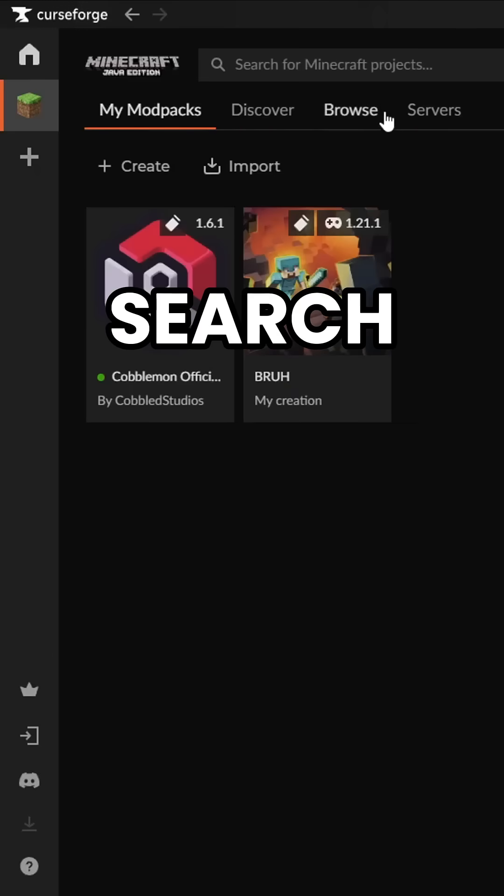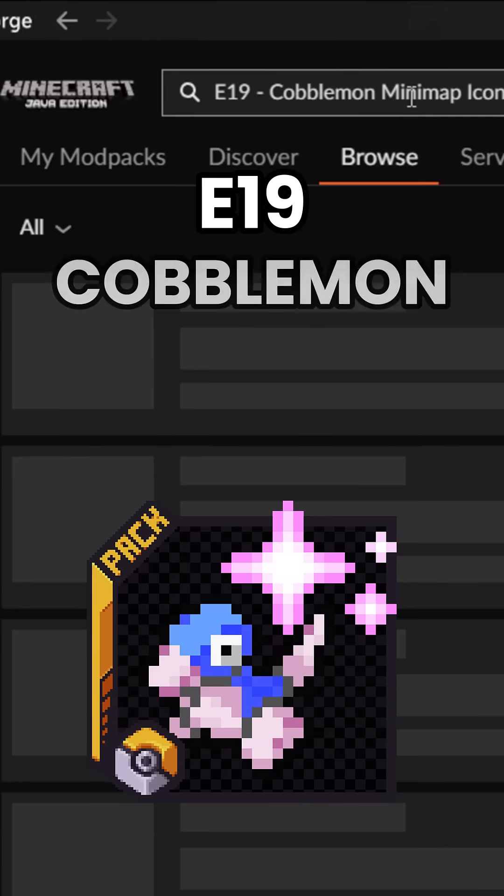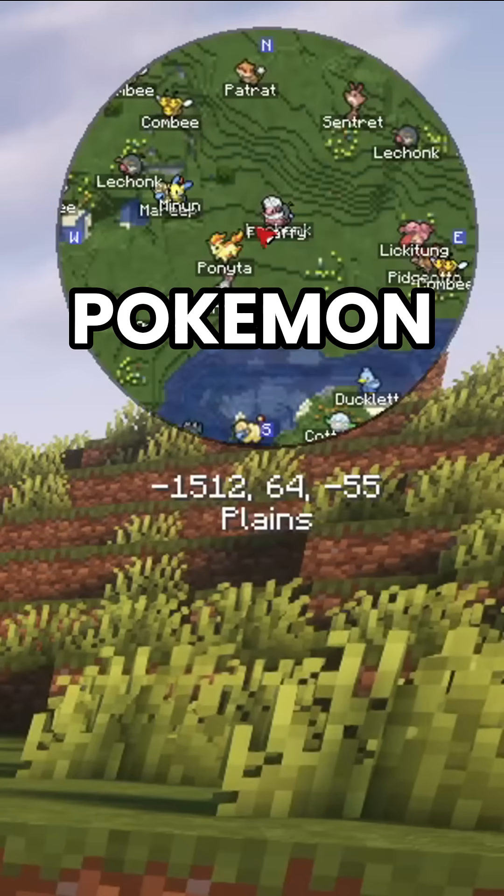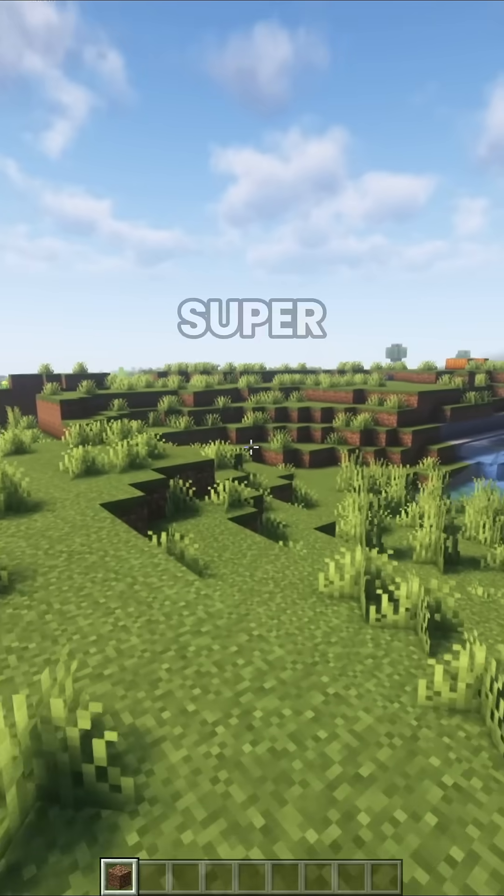Now for the secret sauce: search for the resource pack E19 Cobblemon Mini-map Icons. This replaces generic icons with actual Pokémon sprites on your mini-map. Super useful.